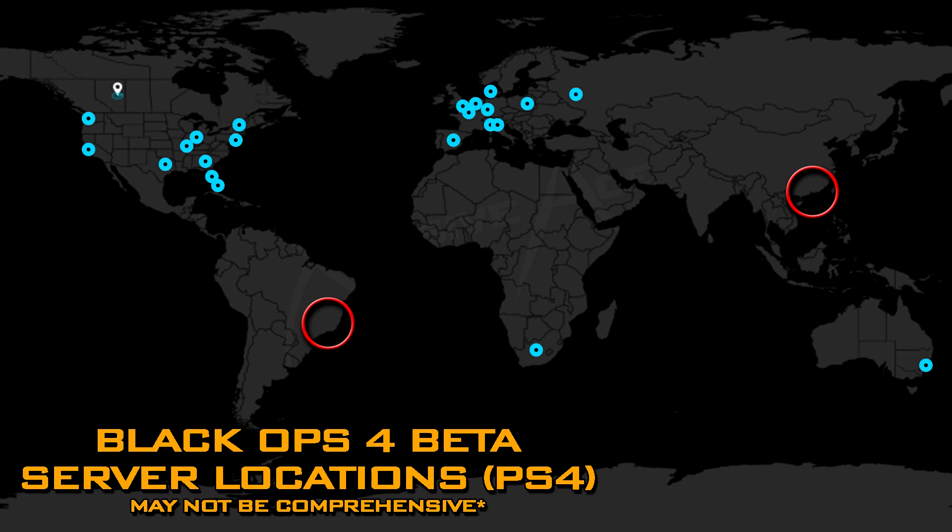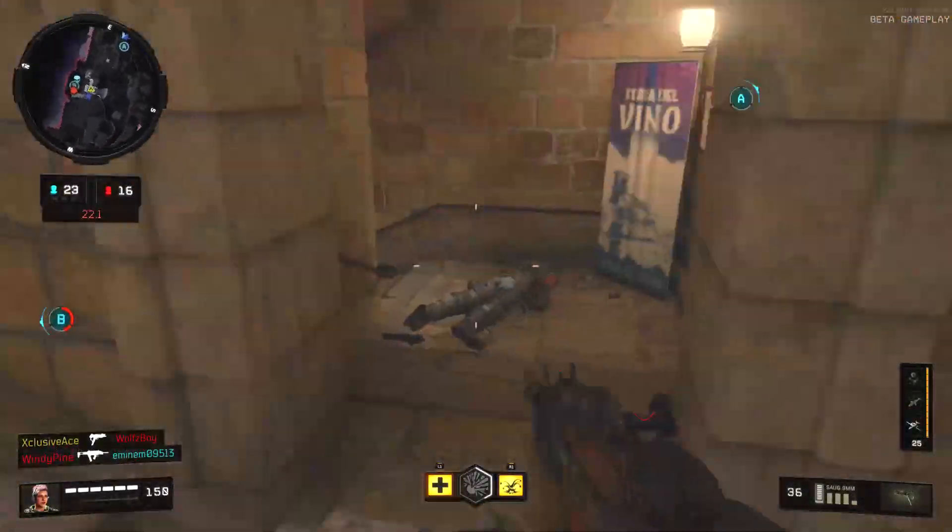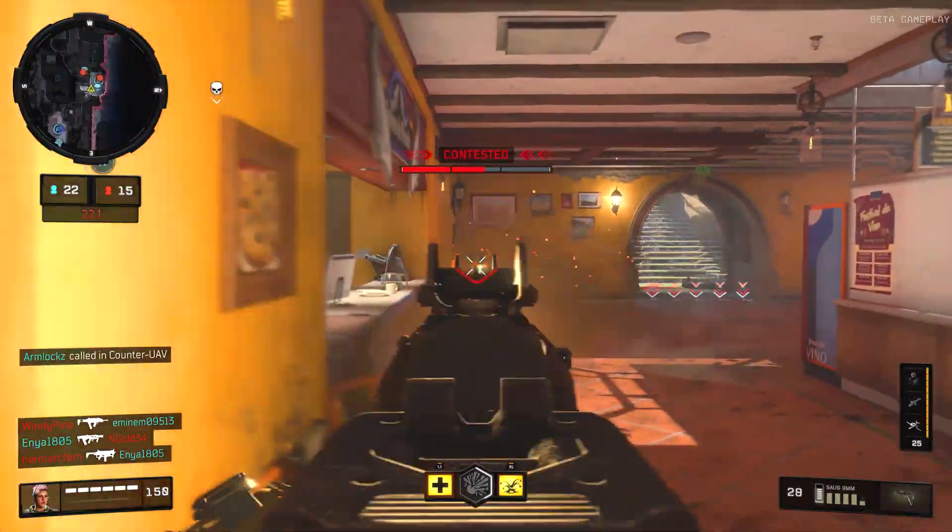Another thing worth mentioning — this isn't any different from previous years, but that's not necessarily a good thing — there's nothing in the Middle East. This has been a relatively big issue for people in the Middle East as well as people in Europe, because for the past few years in Call of Duty, Middle East players are often forced onto European dedicated servers with a very high ping. This leads to inconsistent experiences for not only those Middle East players but also the European players that have to deal with high-ping players. It would have been really nice to see a Middle Eastern server, but unfortunately that doesn't look like the case with the beta build.